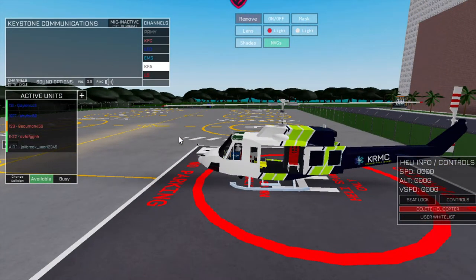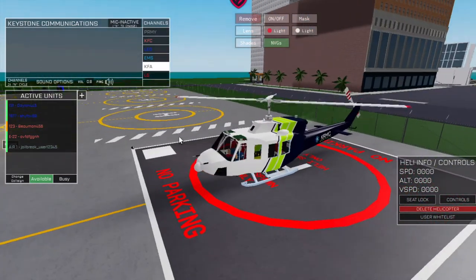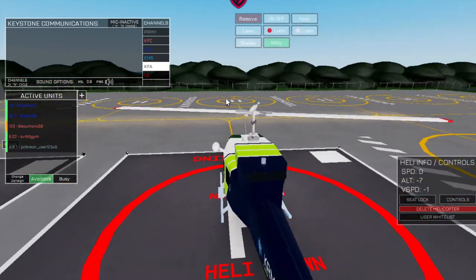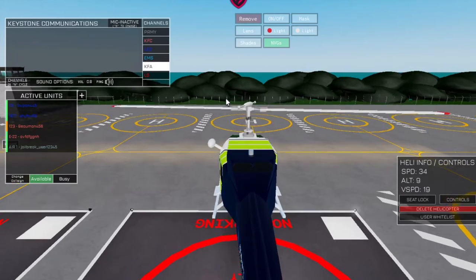Next, front doors are F, back doors are R, and you want to press Y to start the engine. You have to do this in a short amount of time or else you're going to get kicked off the pad.